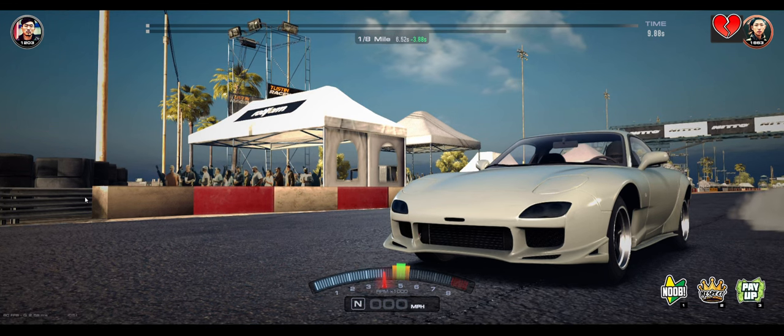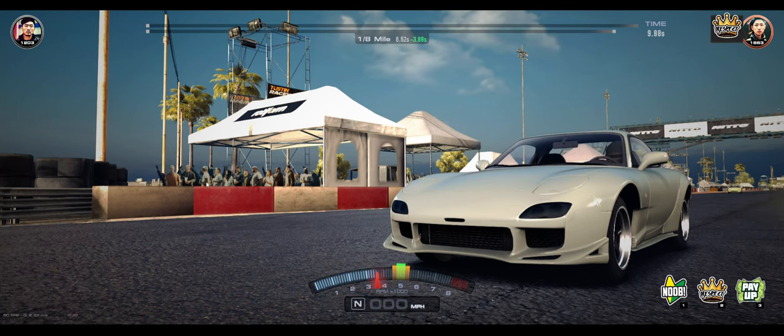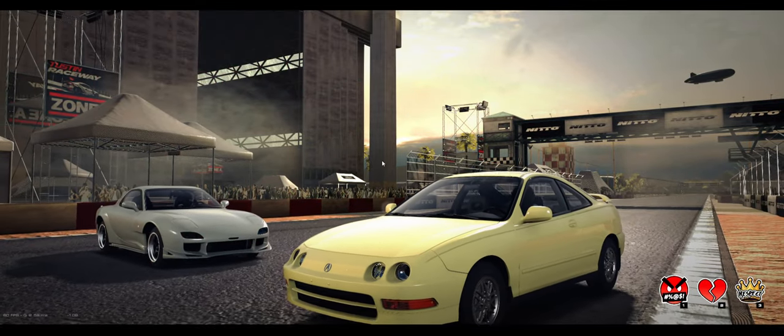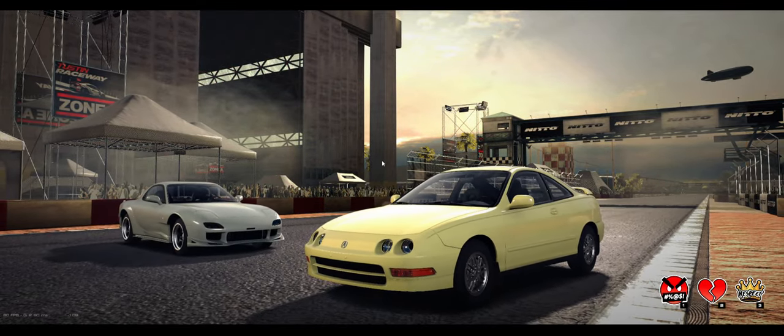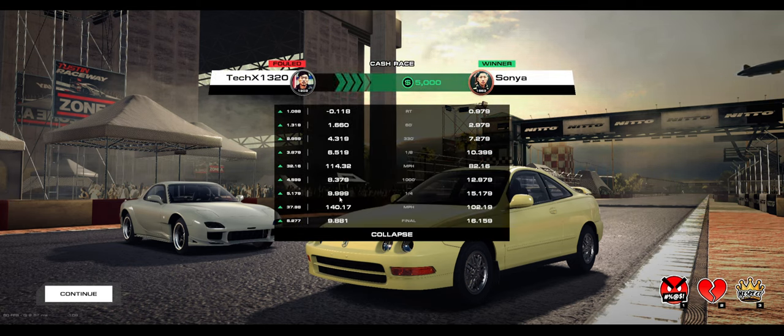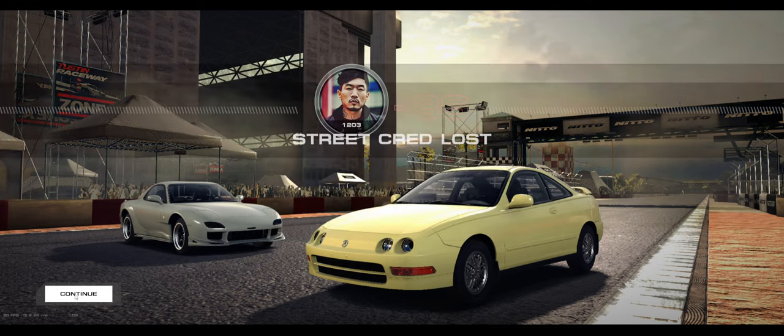I don't think it was faster, but I don't think it was much slower either. I know in the private builds there's some changes. 999 — imperfect bracket car. Somebody call up Nitto 1320 Challenge because I got a bracket car. Anyway, I'll talk to you guys later, I hope you guys enjoyed — peace out.